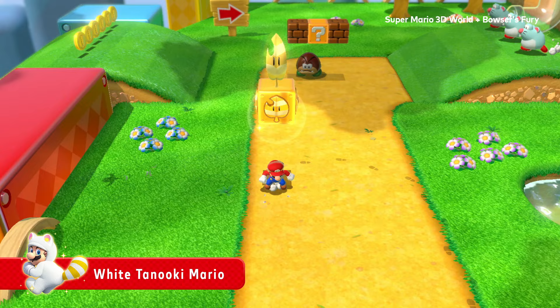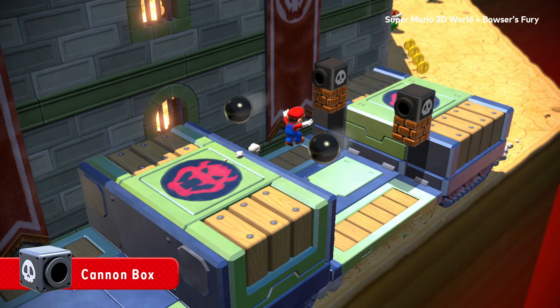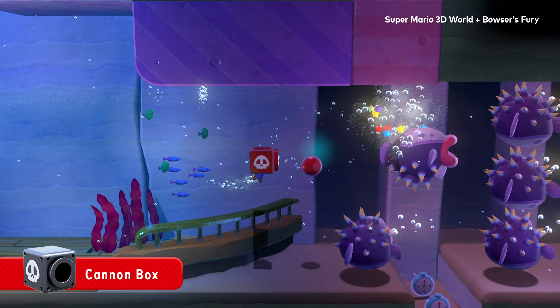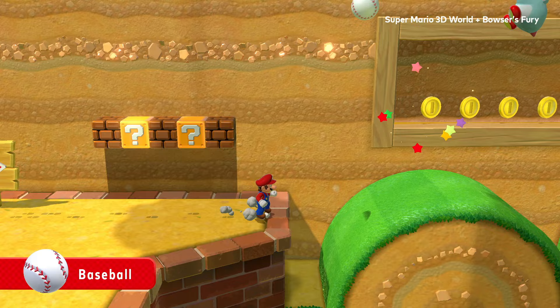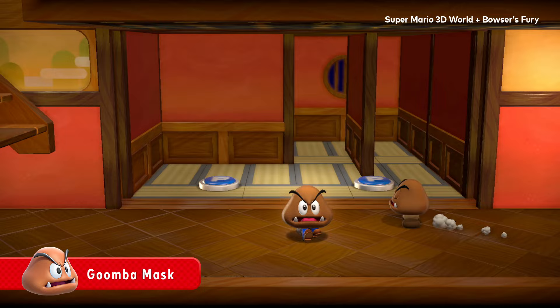Feeling like you just can't beat a course? Try using this. You'll transform into White Tanooki Mario — it's nice for beginners who want the help. Beyond transformations, there are many boxy items that work wonders: skate across ice, throw baseballs, and much more, with many different items that vary up your ventures.